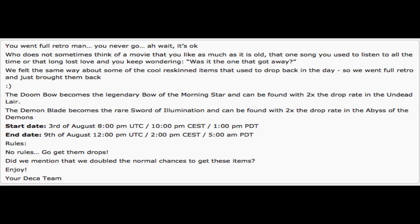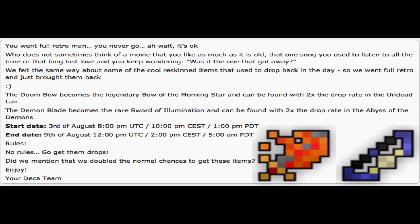Also, there is a game event going on, but it's not so much an event as much as a temporary change. I'm sure a lot of you have already heard about the re-skins coming back for the Demon Blade and the Doom Bow. They call it the full retro loot event, where the Doom Bow is now the Legendary Bow of the Morningstar, and the Demon Blade is the Sword of Illumination. They drop in the exact same way, however their drop rates have been doubled. It started yesterday and ends on the 9th.